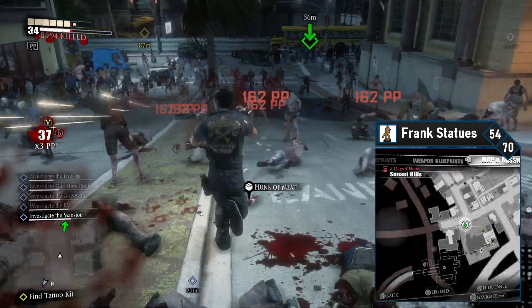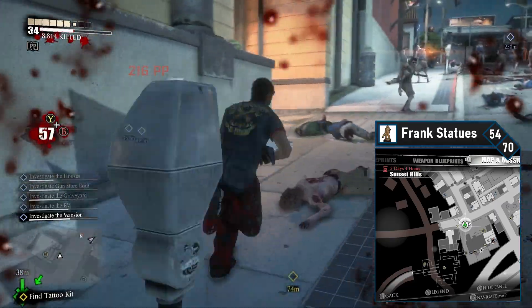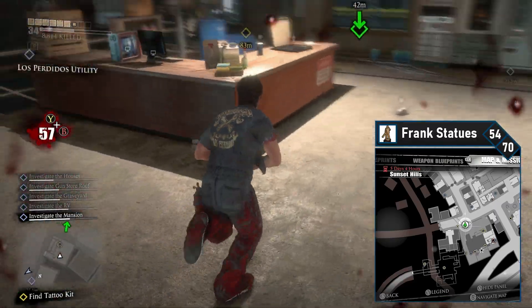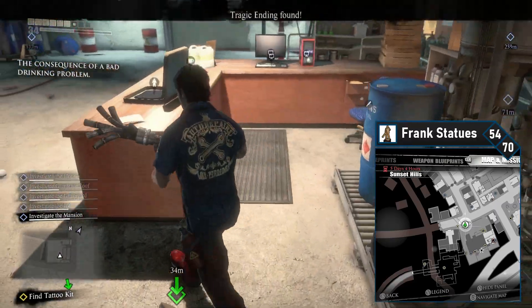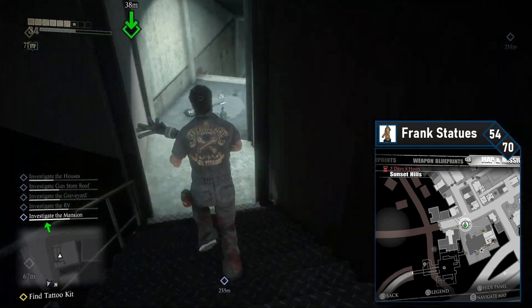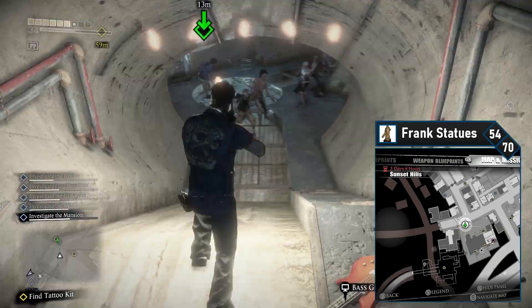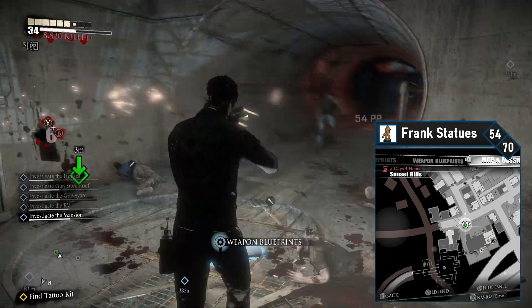Frank 54 looks like it's at the school but it's actually in the tunnel under Los Perdidos Utility Company. This is on the way to the school — just hang a quick right to get inside, then head down the stairs on your left into the sewers. Follow this path into the circular room, clear the zombies, and pick up the Frank statue off of the control console.